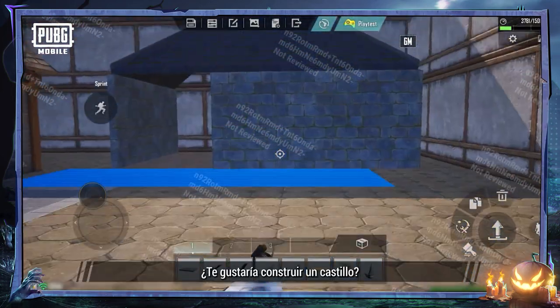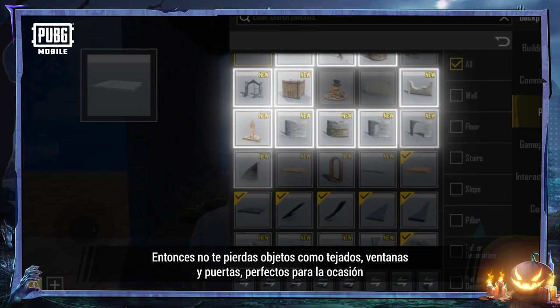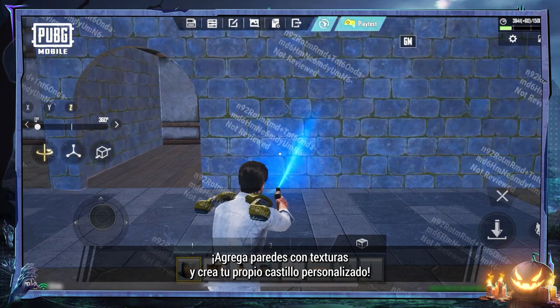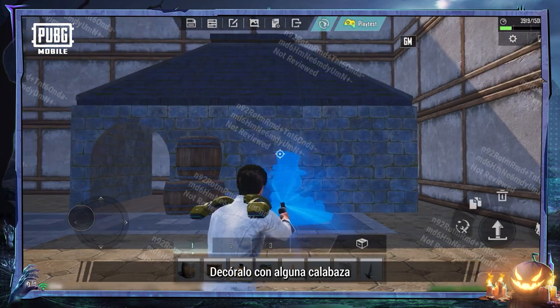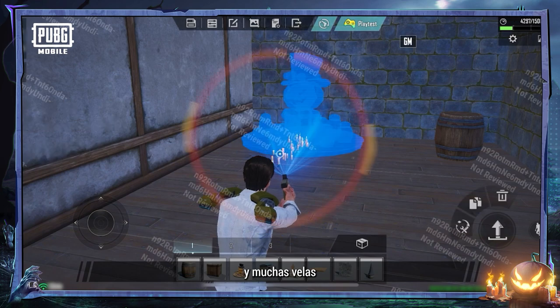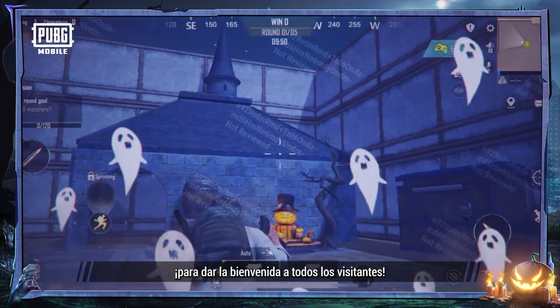For those that wish to build a castle map, be sure to try out the set of castle objects including roof, windows, and gate. Add textured brick walls and create your own personalized castle. Decorate it with some jack-o'-lanterns, wooden barrels, and lots of candles to really make those trick-or-treaters feel welcome.